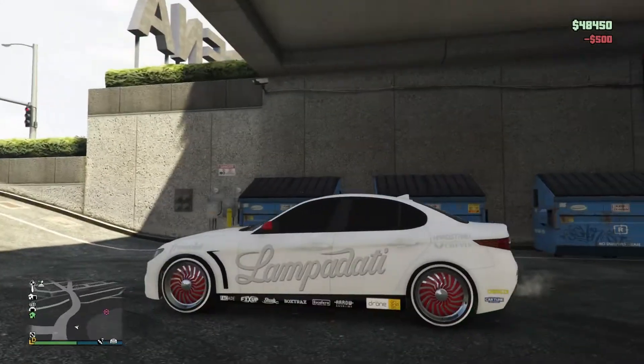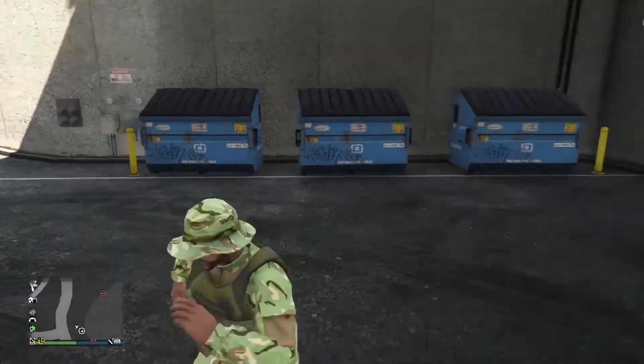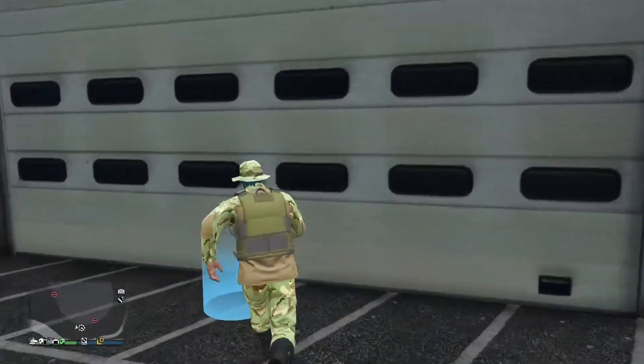Now as you can see I'm driving it out. And once I'm out the changes should apply like this. Now all you want to do is get out of the vehicle and it should disappear, and just go into your garage.